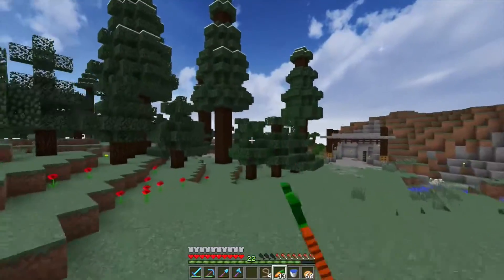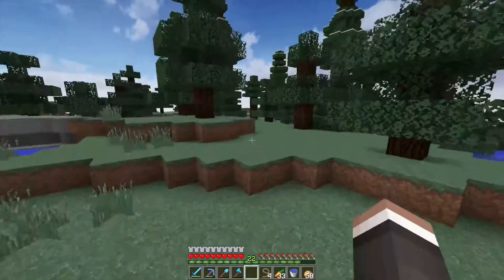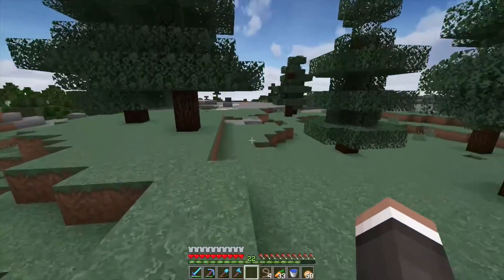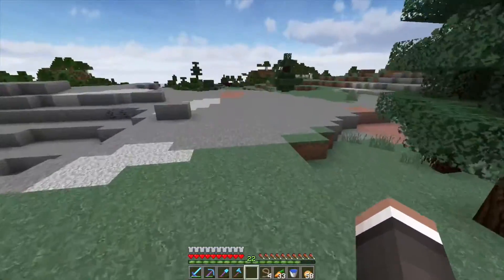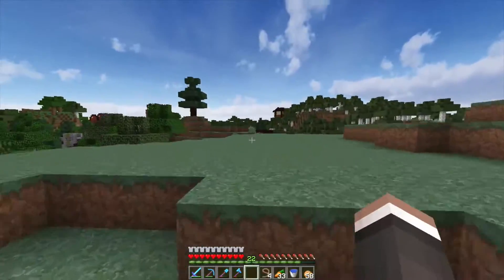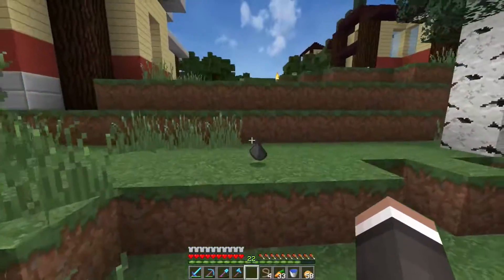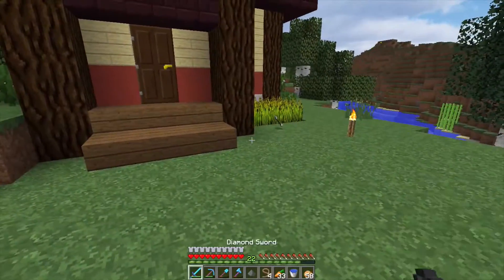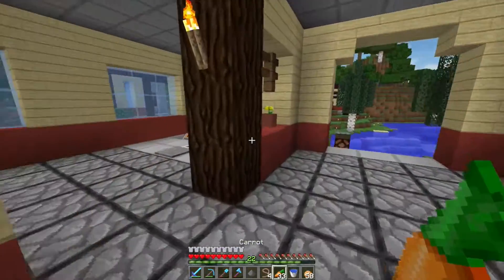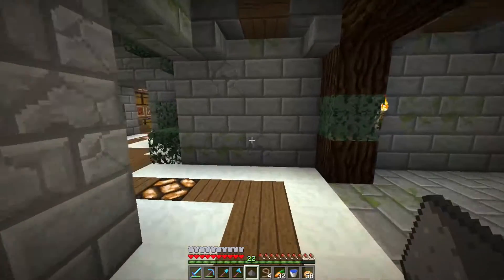I've been AFKing a lot at the witch farm, mostly because I'm aware it's gonna be broken once we switch over to 1.9 — the way the witch is falling through the shifting floor thing doesn't work anymore; they fixed that bug. So I've been AFKing there a lot and trying to get as much as I can from it. I know we can get all those things the witch farm produces on our own without it, but until we make a new one I wanted to get my numbers up on those resources.